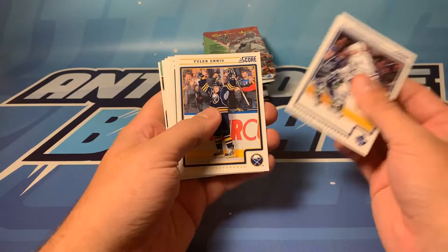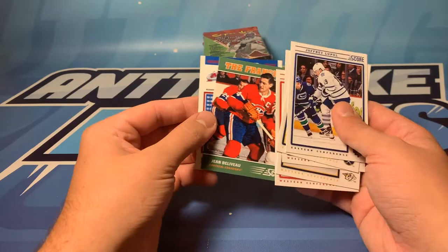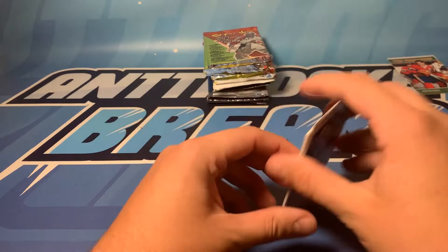We got Lupul, Kostitsyn, Howard, and there we go we got a Jean Beliveau - The Franchise. So that's kind of neat. I always like getting a legend. And Milan Hejduk gold. So very cool on that one. And we're gonna move right along.